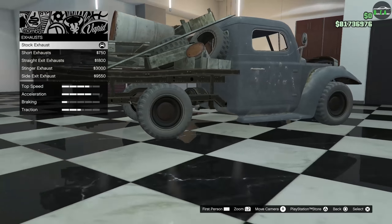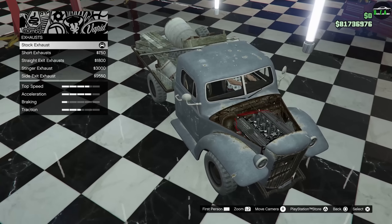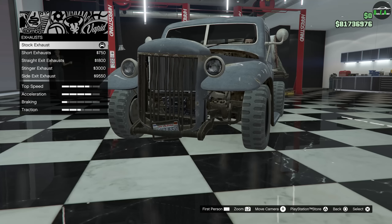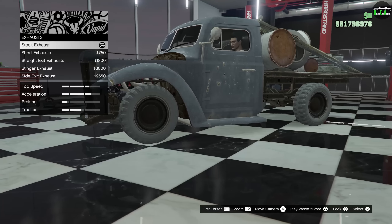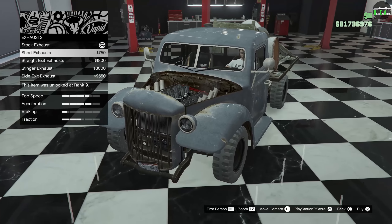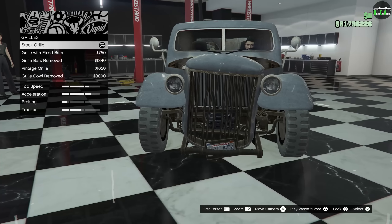Where does the exhaust even go on this thing? I don't see exhaust smoke coming from anywhere. Oh wait — it's under the truck, right underneath the driver's side door. Just on that one side. Interesting. Alright, we'll do the short exhaust. Fenders, we already went through that.